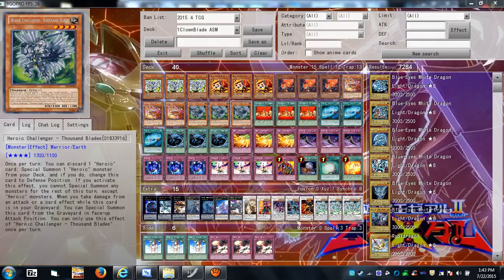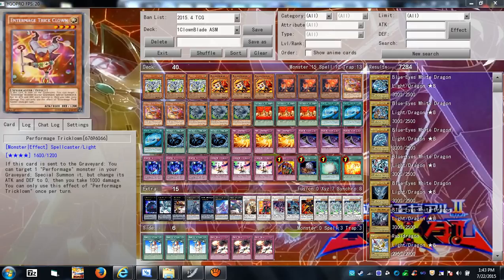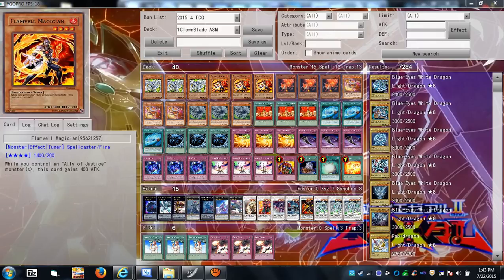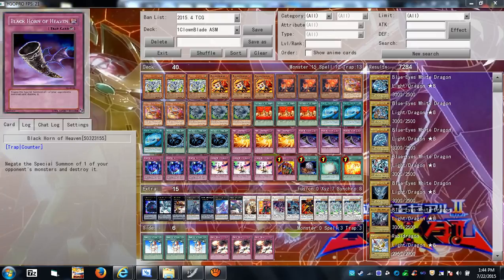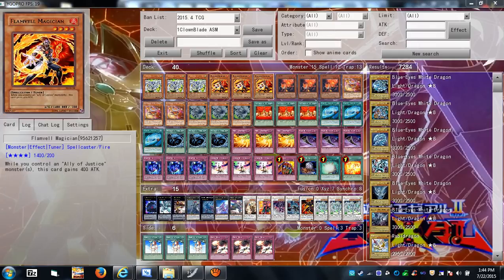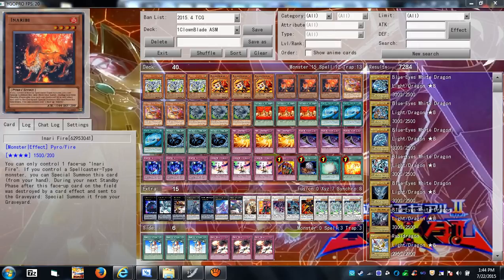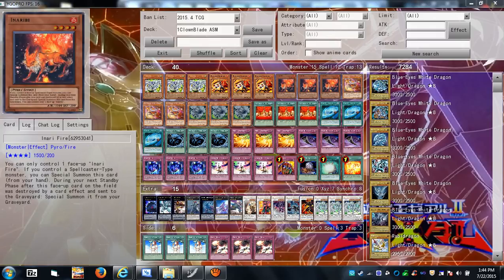With Foolish Burial, send Trick Clown to the graveyard, it special summons itself, you take 1000 damage, and then you can summon Flamvell Magician and go into your synchro play, or summon Thousand Blades and go into a Rank 4. If you already have the clown on field, summon Thousand Blades or Flamvell Magician, then special summon Inzektor Firefly from your hand — now you have three Level 4 monsters and can overlay into a Rank 4 that requires three materials, though none is currently in the deck.